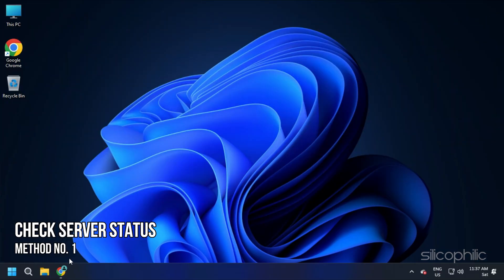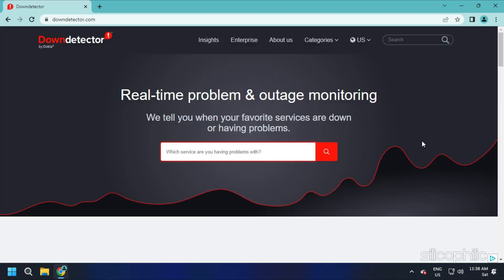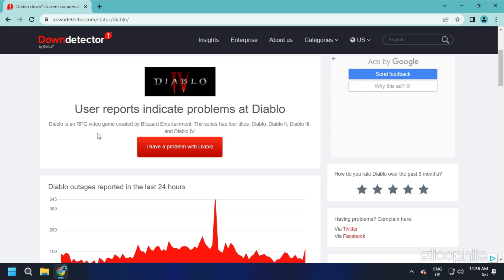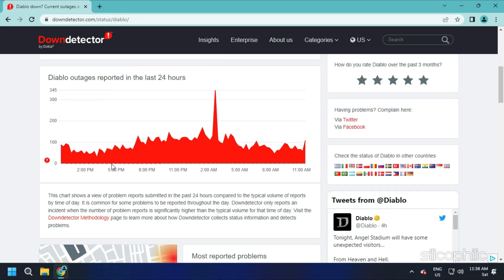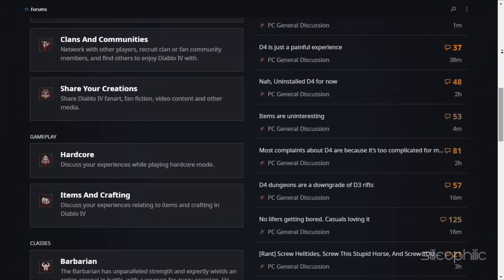Method 1: The first thing you need to do is check the server status of Diablo 4. If the servers are down, then you won't be able to log in. Visit downdetector.com and search for Diablo. Check if the servers are having any issues. If yes, then all you can do is wait. You can also check their community pages for updates related to servers.